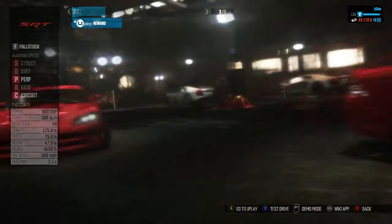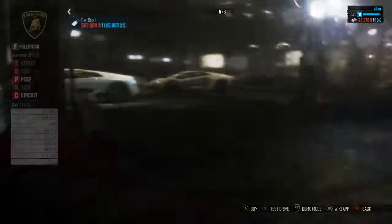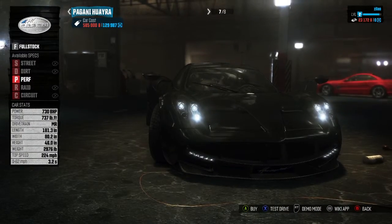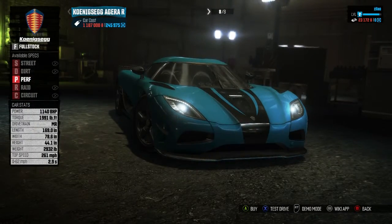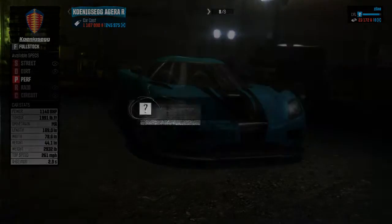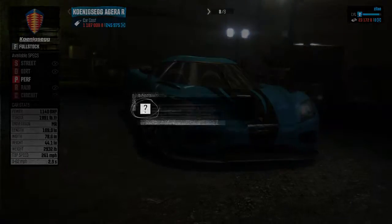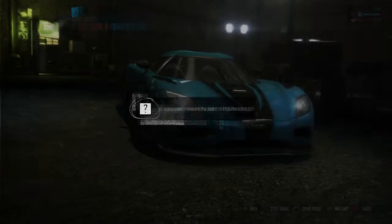All you've got to do is start in Detroit, go to an airport as quick as possible, and fly to Los Angeles. There's a specific car dealer you need to go inside in LA. You don't have to buy anything, so don't worry — you just have to test drive the most expensive car in the game.